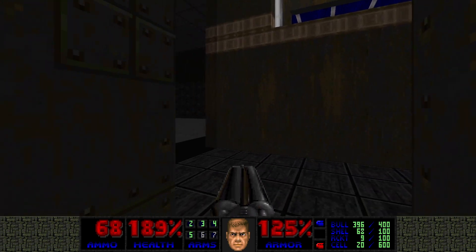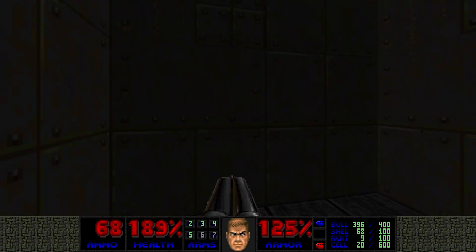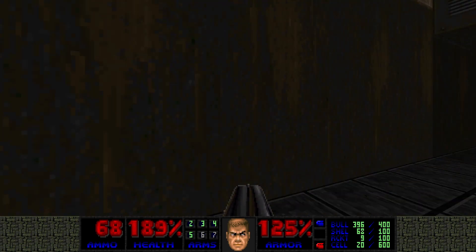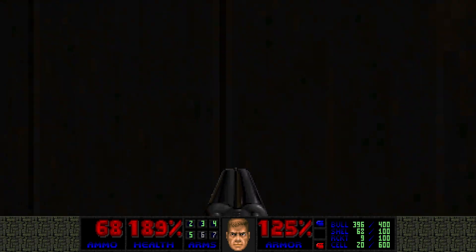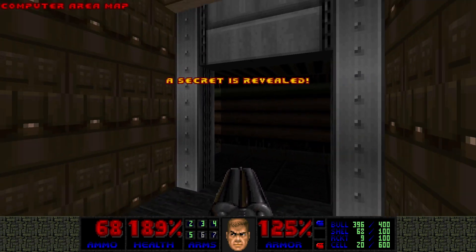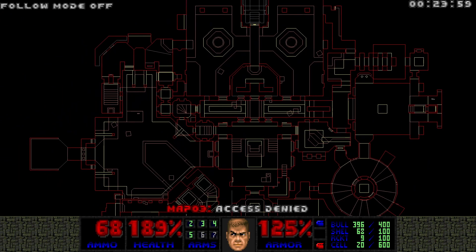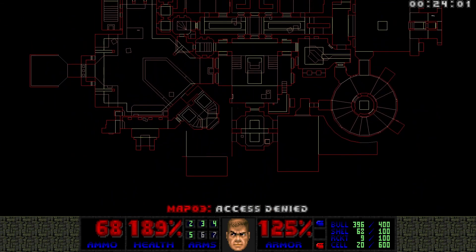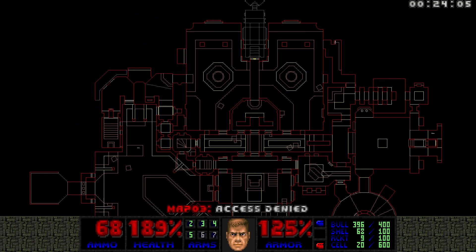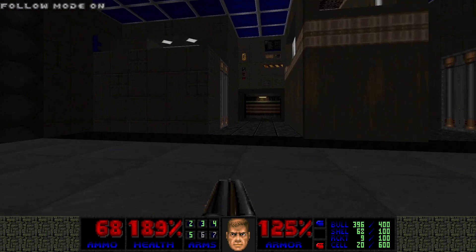Lifts — we can go up here. What about that central area? This is the elevator shaft — another secret! We get a computer area map, so now we can find out every other secret. If there are any. We have the blue key.